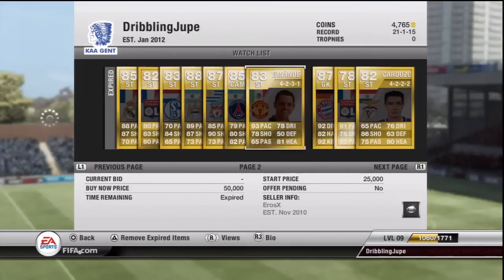Now we're going on to Hernandez — Chicharito Hernandez — with his 93 pace. He was originally an 81 but now he is an 83, so he's gone up 2. I think he's playing really well in real life so that's why EA felt it was fair to bump him up. Some guy on the auction has him listed for 25,000 but no one's going to buy him for that. I love the normal Hernandez card — it just needs one more bit of pace, that's all. I'd expect him to go for about 17–18 grand, that's just my estimate.